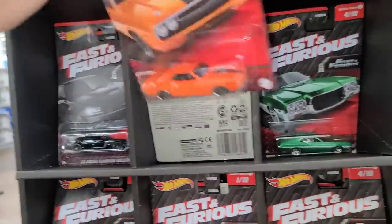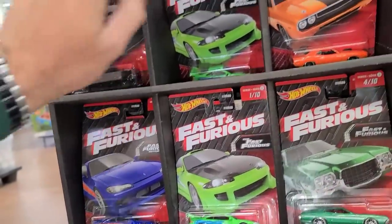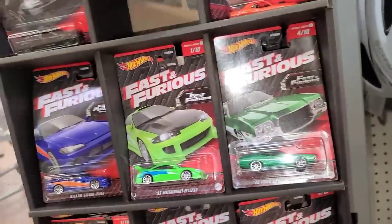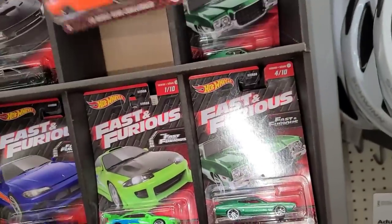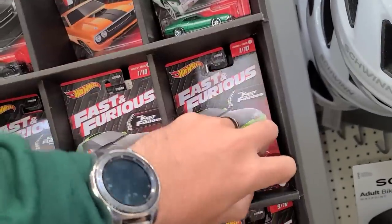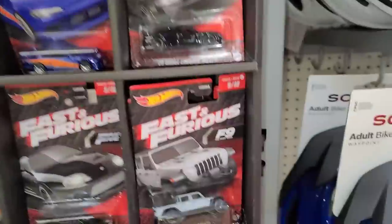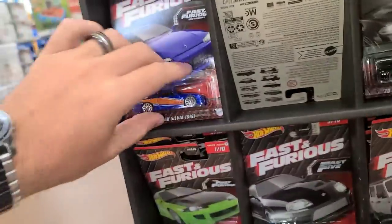We're searching for the best cards because a lot of these are banged up when they come in — the shippers either fall them down or whatever. There's another Mitsubishi Eclipse, another Nissan Silvia. There's the Torino Sport again, another Torino, and some more Eclipses. That one's all bent up — that one's going back.